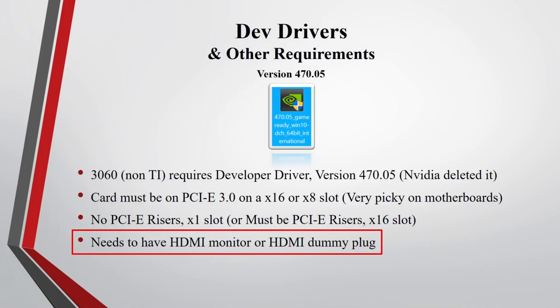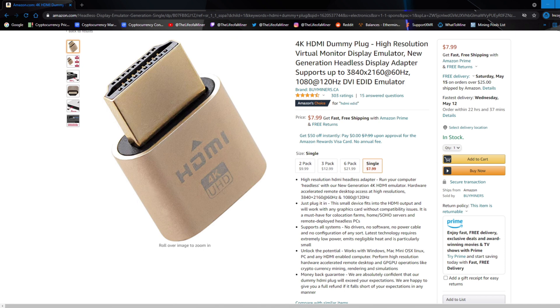The last requirement is to have the RTX 3060 connected to an HDMI monitor or an HDMI dummy plug. If you have one or multiple RTX 3060s and don't want to connect them to a monitor, you can use HDMI dummy plugs — this dummy plug will bypass the mining limiter to mine ETH on the RTX 3060.